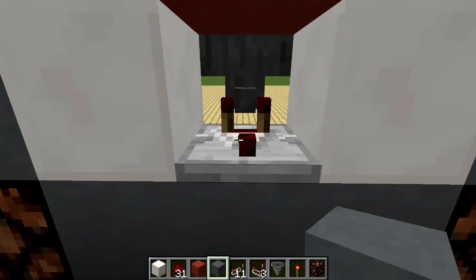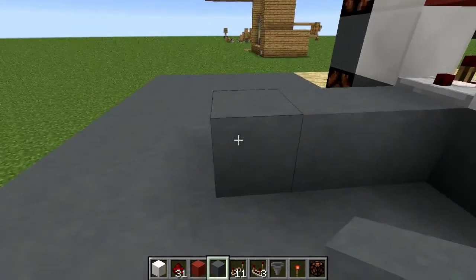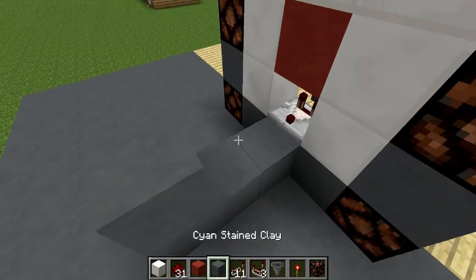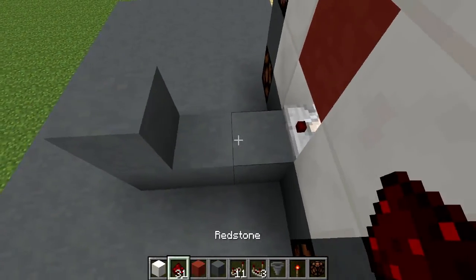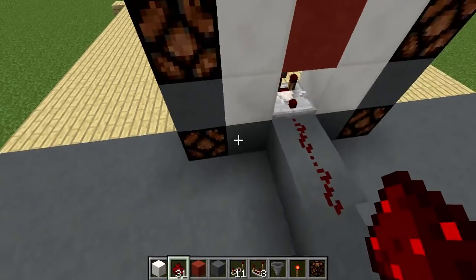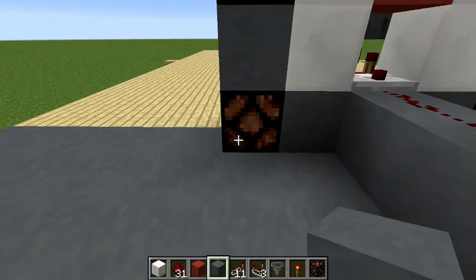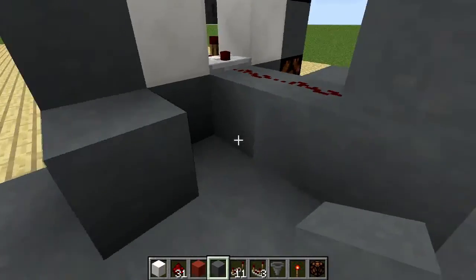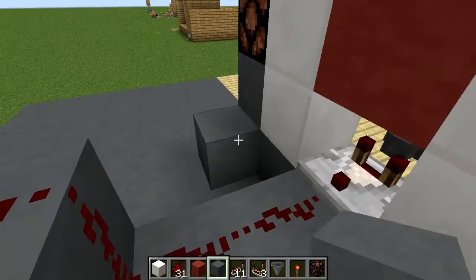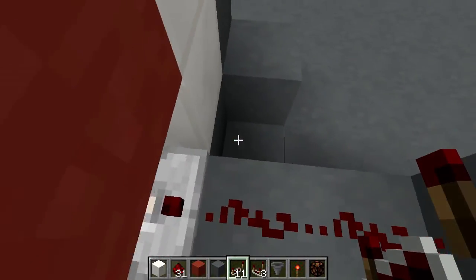Once you've got that done, move around to the back in front of your comparator. Come out three blocks. On the third block place one up. Go ahead and lay down a line of redstone dust just like that. Grab your clay or whatever block you're using. Put one in front of this redstone lamp and one in front of this one. Now on each side you want to put a repeater in the hole just like that.